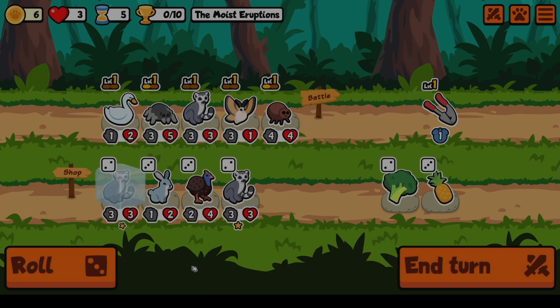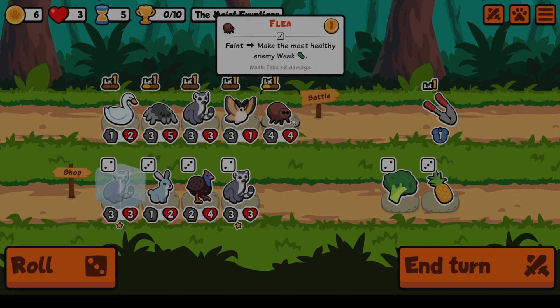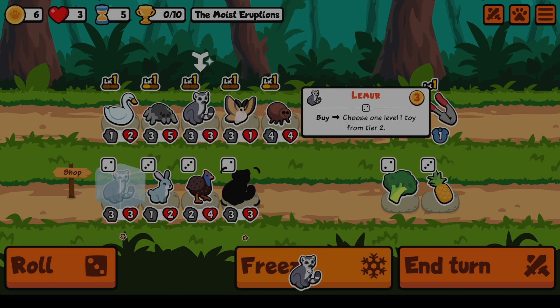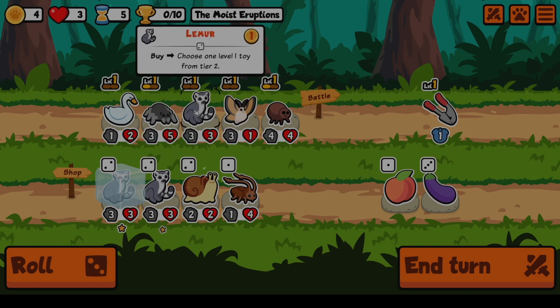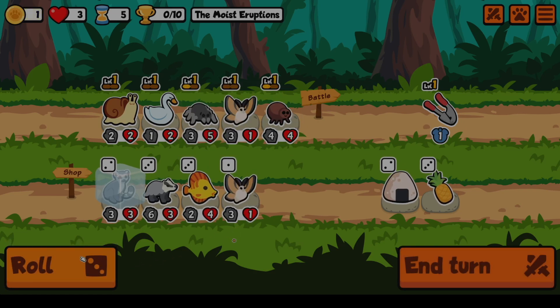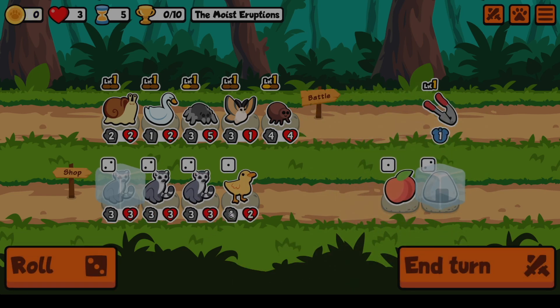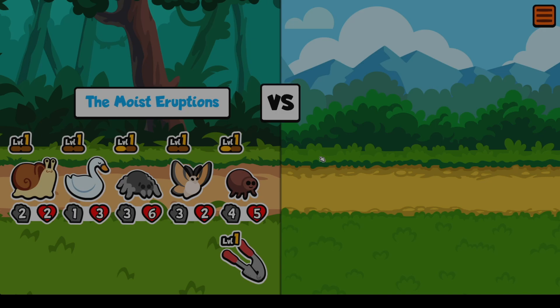Save that for next time. Level 2 isn't worth it, I don't think. We could go Snail - yeah, let's sell here and buy the Snail, keep rolling. That's not good, I'll pick the Rice. Because we're probably going to... Three Lemurs - no, that's too much. I don't need double Garlic.